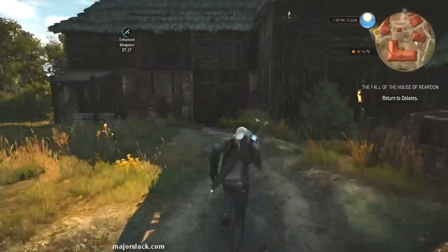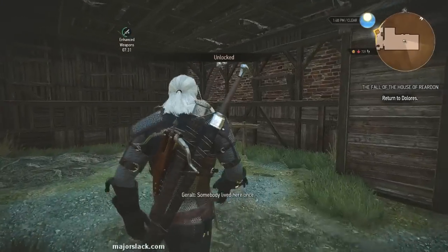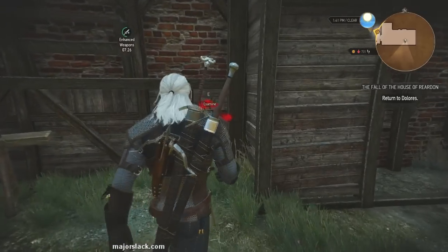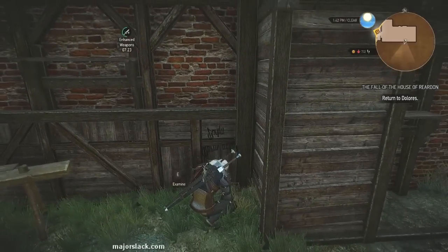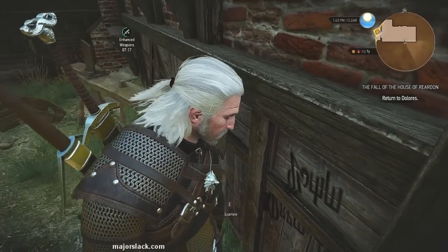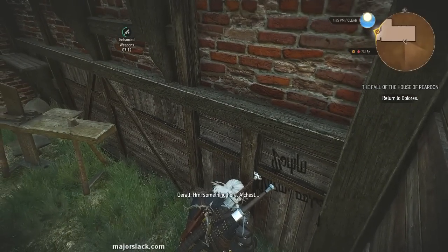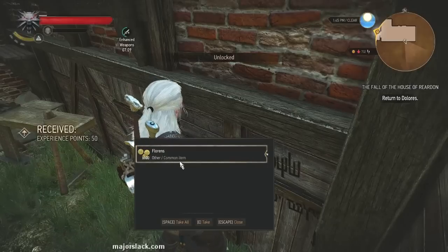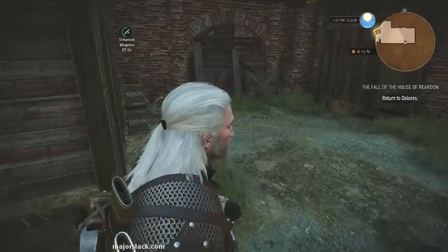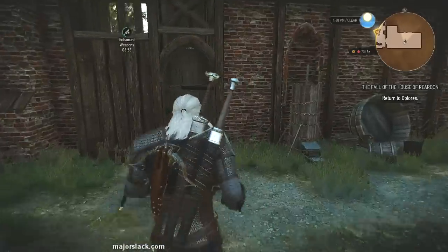Now that we have the key, let's go into the barn. And if you use your Witcher Sense you can see some writing on the wall — examine that. If you recall, Dolores gave us a key way back at the beginning of the quest — that key opens this chest right in here. You gotta hit it twice, and that's your payment. You also get XP for that.